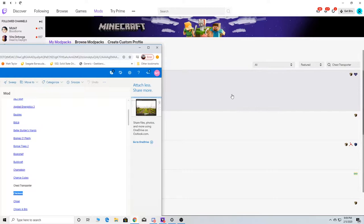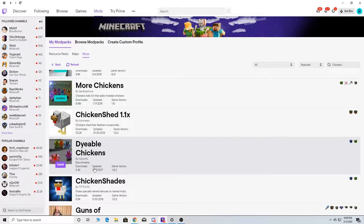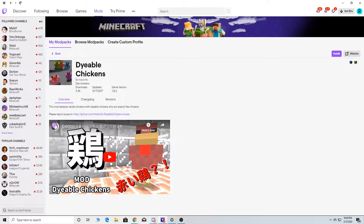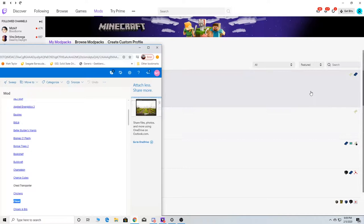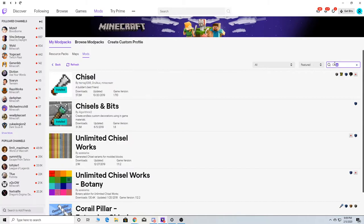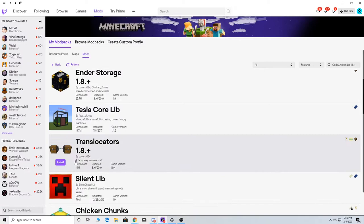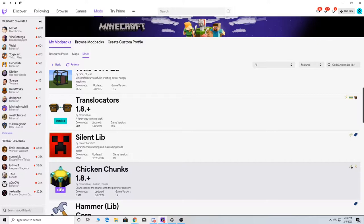We're going to have Chickens — so like in Stone Block we can breed them. We'll also have More Chickens. Then we need Chisels — that's a mod as well, so we're going to install that. And Chisel Bits. Then we're going to go down to this one here — I don't know what this one does, but I'm going to add it. Translocators — I'm going to install that one. Those ones are nice to have.